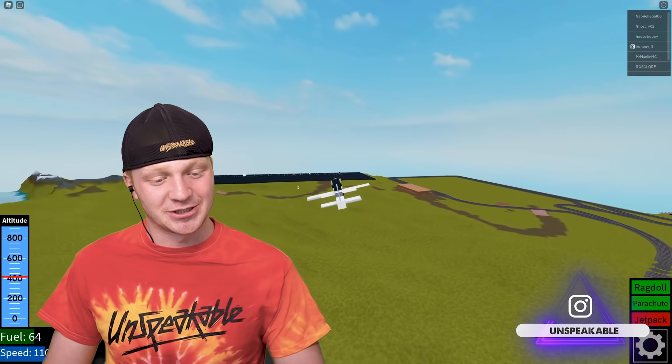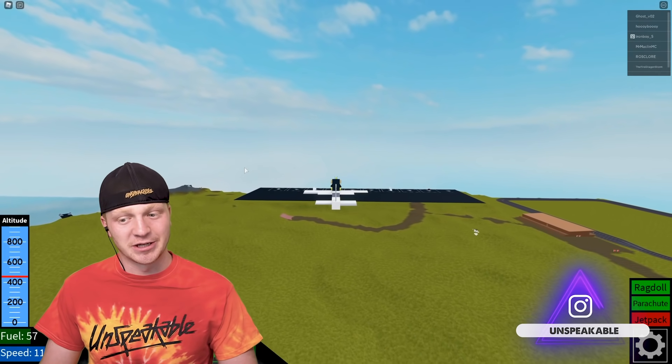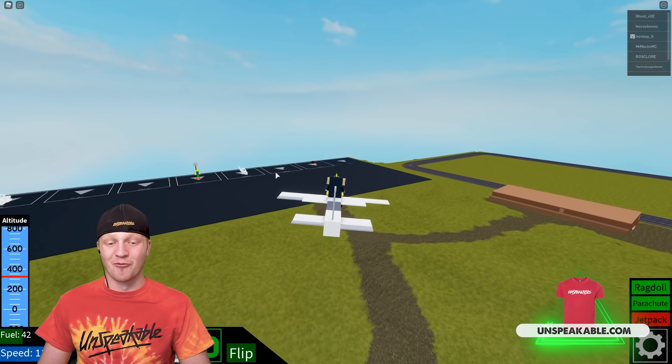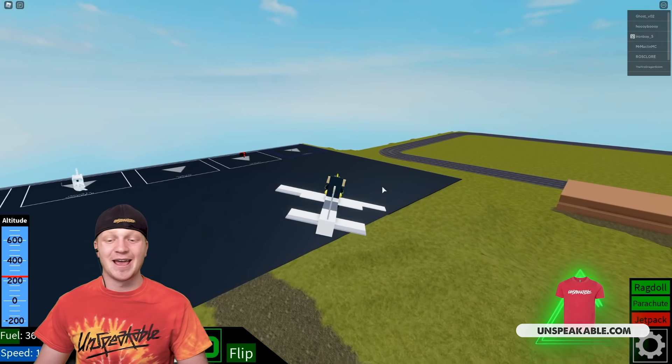The good thing is, if I do crash, I have a parachute. I just have to remember to pull my parachute before I crash and explode. This plane right here is obviously very small — this is just a test plane. We're gonna build a really big, really fast jet in today's video, so stay tuned and leave a like if you want to see more plane flying videos.